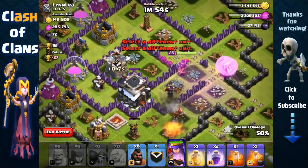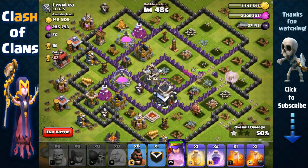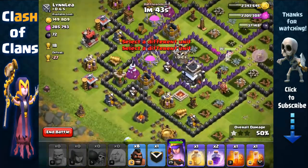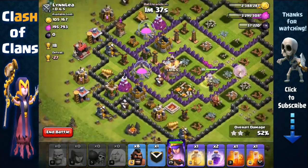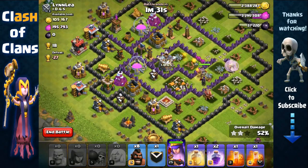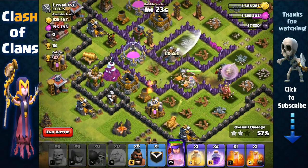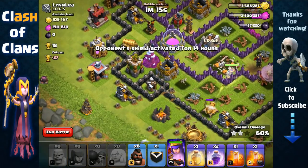Either direction she makes, she's gonna be able to get storages — it's all good. Teslas are right there but pretty far away, not a concern. Teslas have poor range, only seven tile range. Giant bomb — not a problem, we'll recover. She's gonna remove the mortar, then the elixir collector, and then make her way after she removes that cannon.